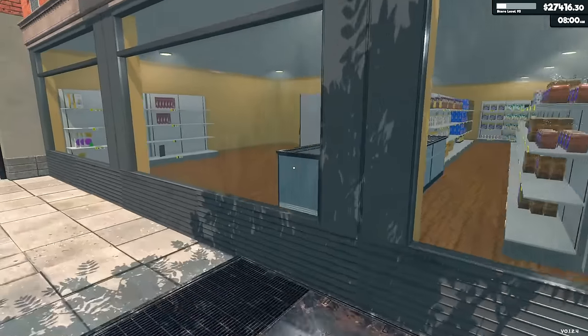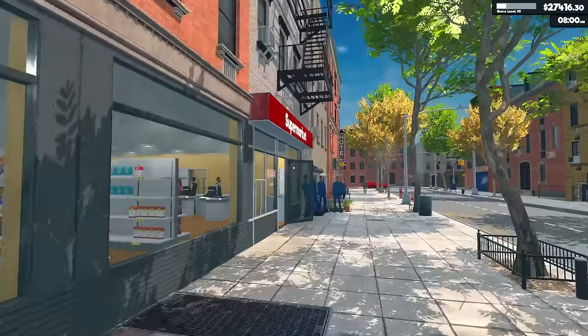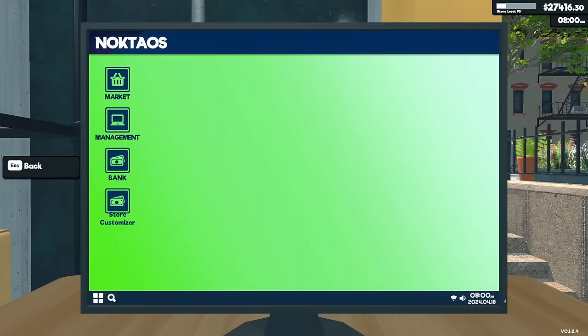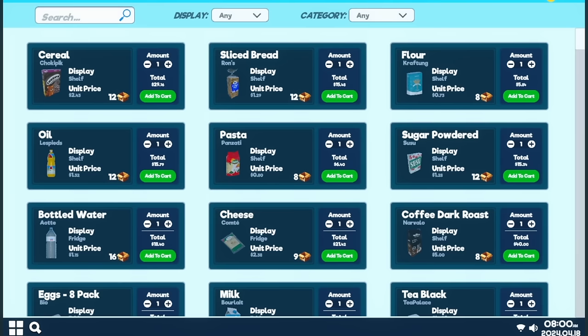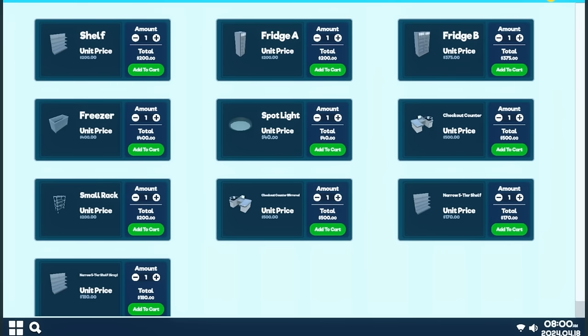So we can actually focus on the good stuff today. We're going to do some stocking. I'm going to expand out the area. I even have a mod for a new style of shelf which adds a skinnier shelf, something I've really wanted. We can see there's a narrow five-tier shelf — this is something that would be amazing to have default in the game.